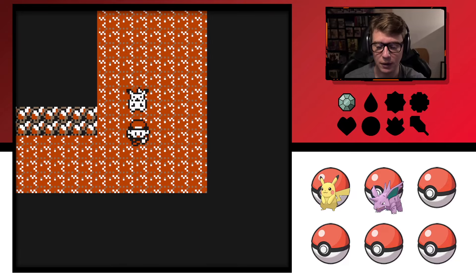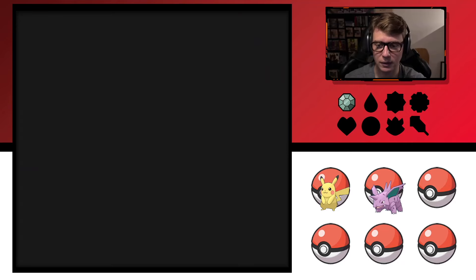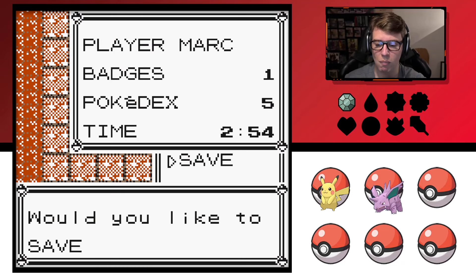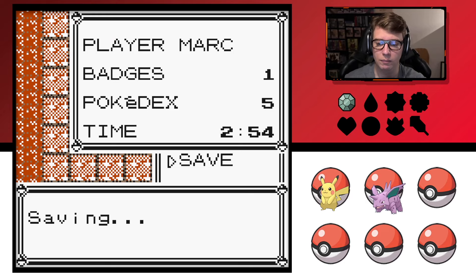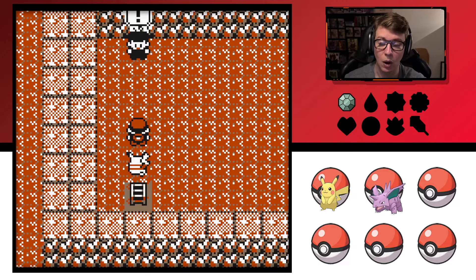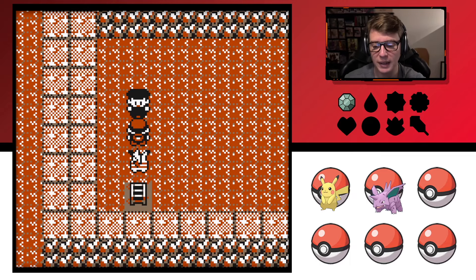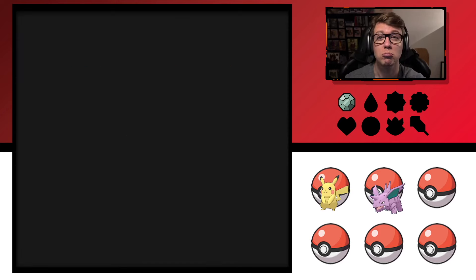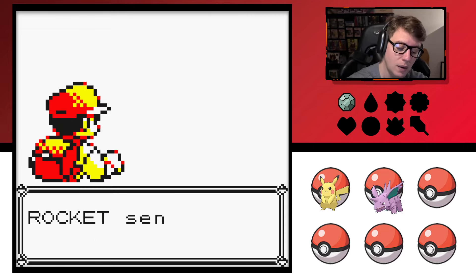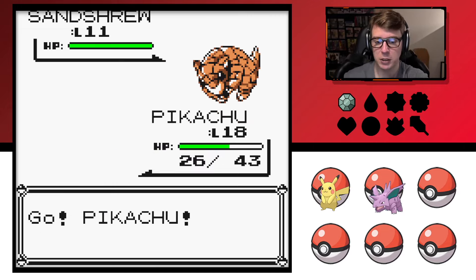This seems a little different than the Red and Blue path — I don't remember it looking like this. We are Team Rocket — Pokemon gangsters! Was it like this in Pokemon Blue when we played it? I don't remember this.